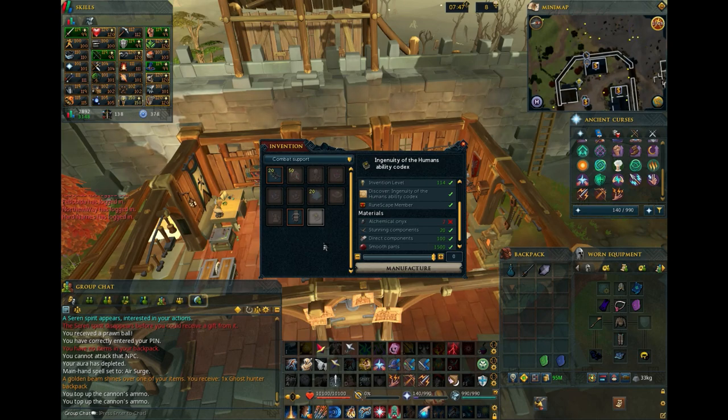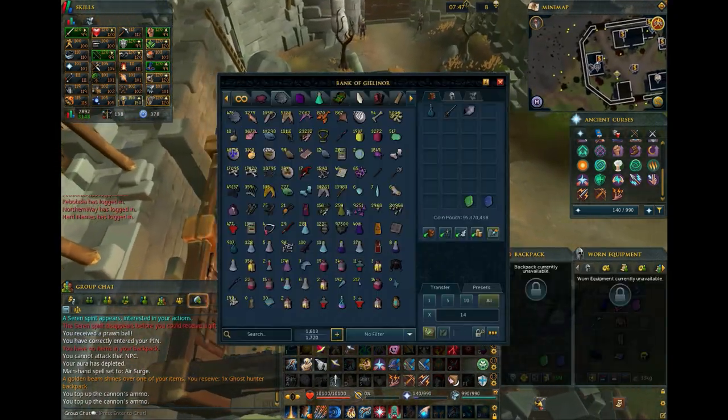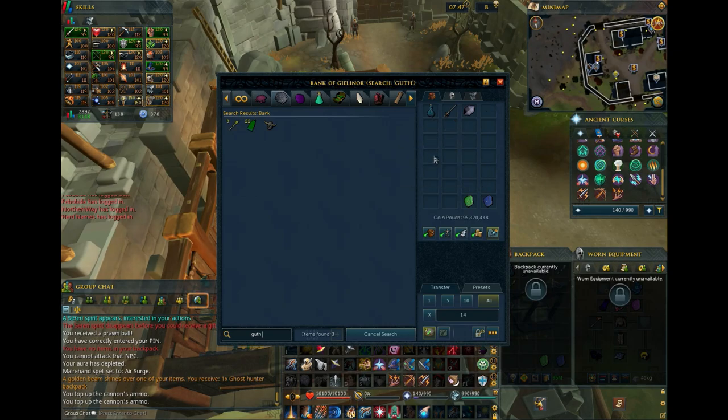The Ingenuity of the Humans ability makes your next attack a guaranteed hit, so you can apply the Statius Warhammer debuff without needing a full melee gear swap or leaving it up to chance. If you don't or aren't able to get a hammer before release, it's still worth getting Ingenuity of the Humans, so you can use it on things like Smoke Cloud for better crits, or even just for a Guthix Staff special attack to help with your hit chance.